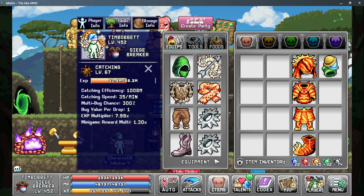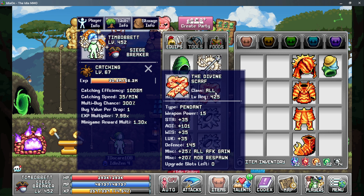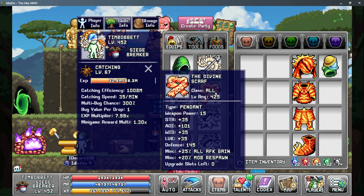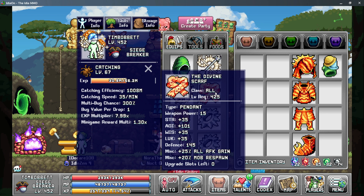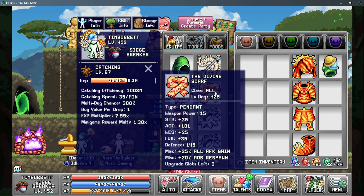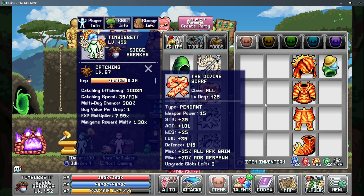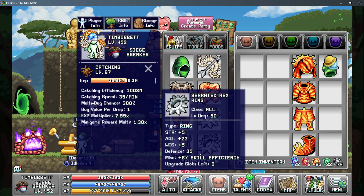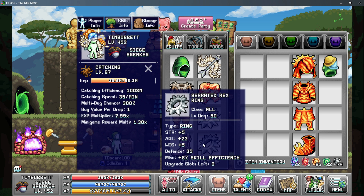Moving on to the next pieces of gear is going to be the divine scarf as the best in slot for the pendant. If you don't have the divine scarf, using the Persephone's Bouquet from the Dungeon's Furbo Shop is the second best in slot. However, the divine scarf is much better. Moving on to your rings, you want to use the serrated rex rings. These give you 8% skill efficiency to all skills, and they are best in slot.